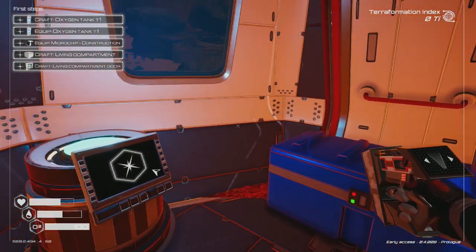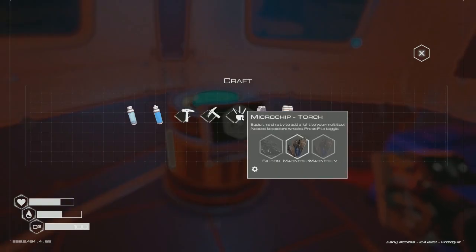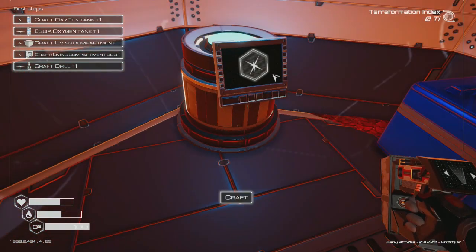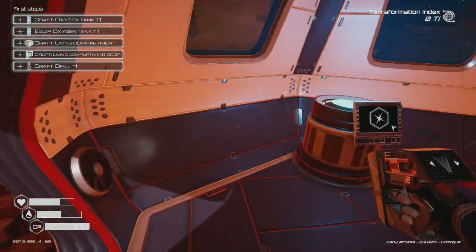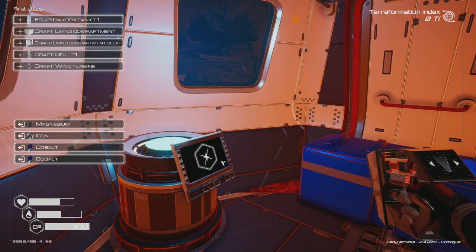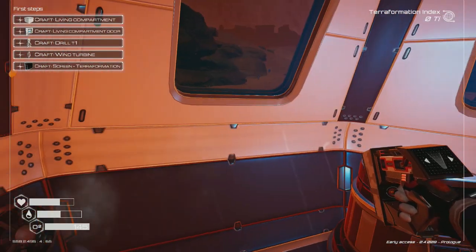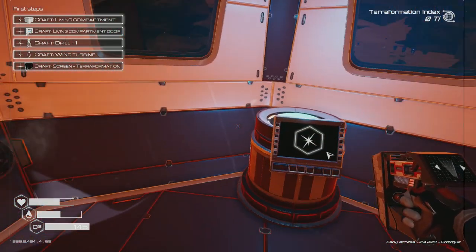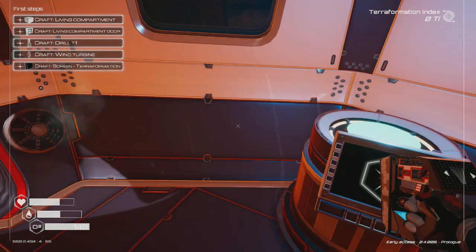I don't want to use my oxygen capsules too often. Found the construction microchip — got it! This is just the demo so we'll redo this later. Now I just need one more thing — an oxygen tank would be great. Got some cobalt, crafted the oxygen tank, and equipped it. Fantastic — I don't need to worry now!